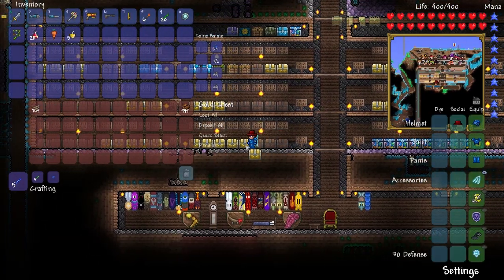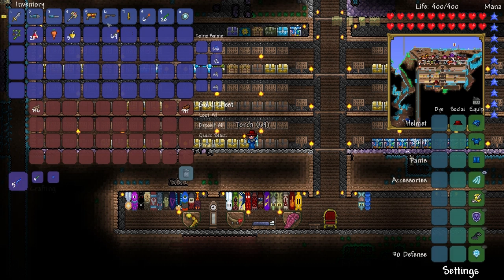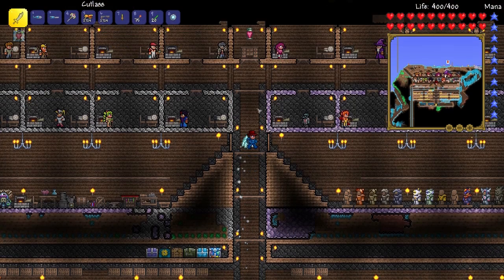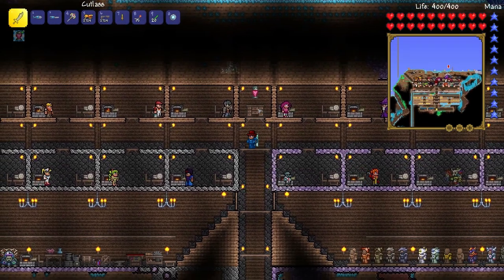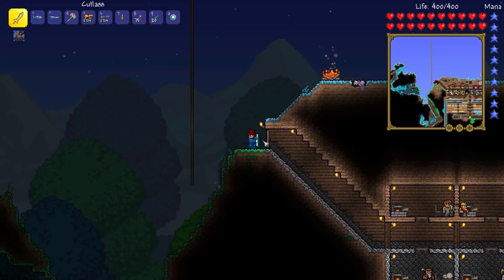Get myself a bit of wood - there we go. Let's craft ourselves some torches. Okay, 75 torches, there we go. And I've got a heart lantern which is good, so let's go over to the jungle.